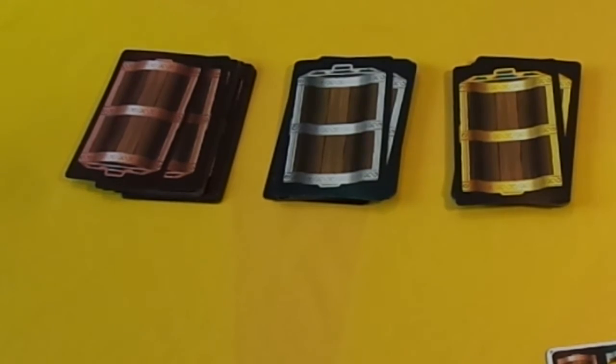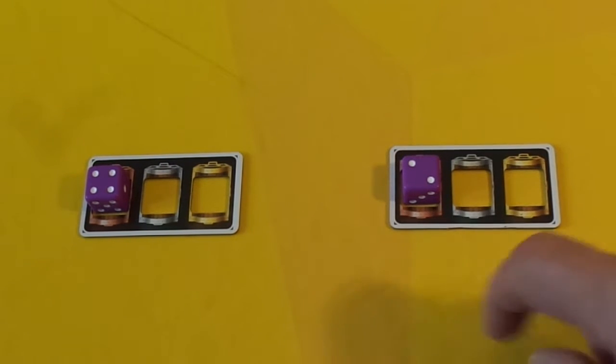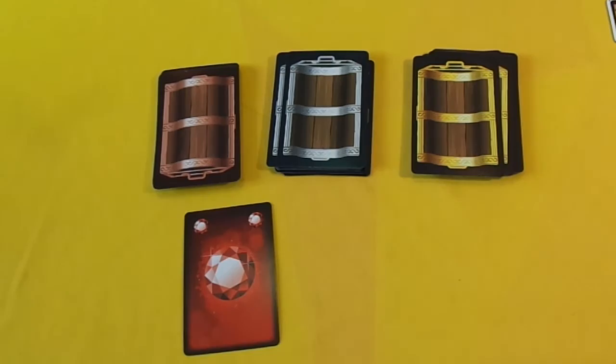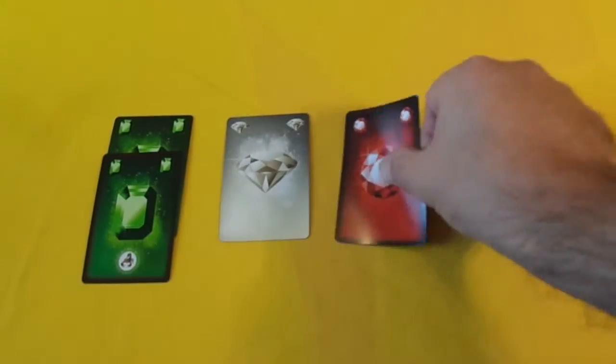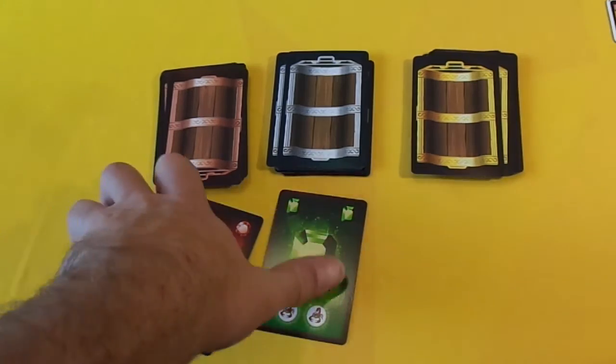After that, we activate the chests in order from bronze to gold. The player with the lowest number is the sneakiest and is the only player that can activate that chest. For example, if one player has a four on the bronze chest and one has a two, the player with the two can only pull two cards from the top of the deck. You take these cards one at a time because there might be some scorpions inside, and you can decide whether to continue or stop, claiming all the gems you have found. If at any time you have the same number of scorpions as the value of your die, you lose all that treasure.